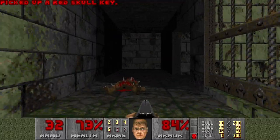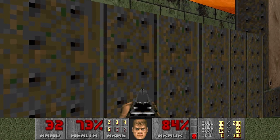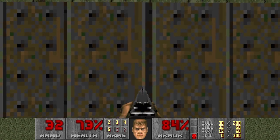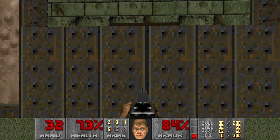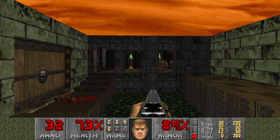Then we're grabbing the red key. And then we can go to the red door. And I hear some more imps here.